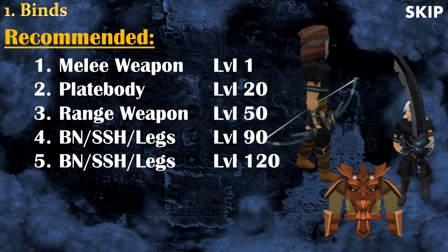With that in mind, the first bind you want is a melee weapon, then a platebody, then a ranged weapon. For the fourth bind it's either a Blood Necklace — which I recommend — and if you don't have one then it's the Shadow Seal Hood, and if you don't have that, simply take legs. The fifth bind is exactly the same. With the Evolution of Combat it's very important to have at least two attack styles, so I really recommend getting a melee weapon and a ranged weapon as soon as you can.